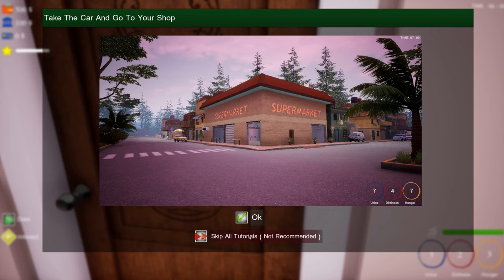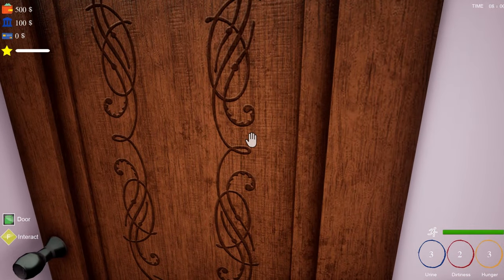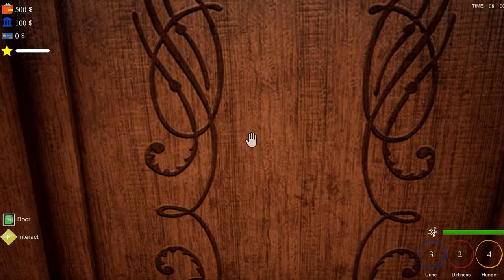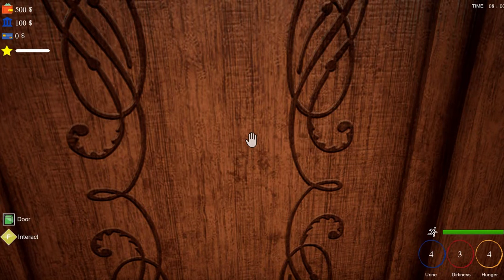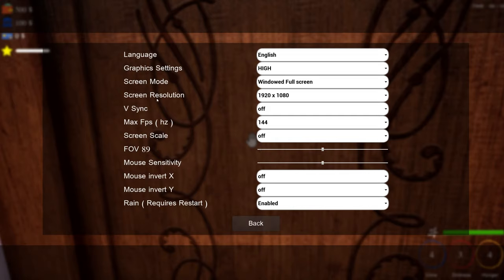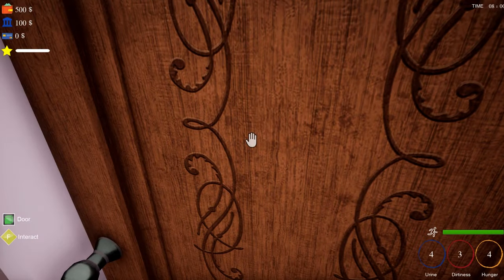To skip all tutorials — not recommended. Have you met me? It says take the car to your shop. So we're going to click okay. How do we get out? Space? Click? Let me see — I don't see anything that tells me how to get out. Screen mode, graphic settings. Okay, continue.